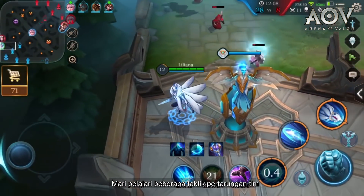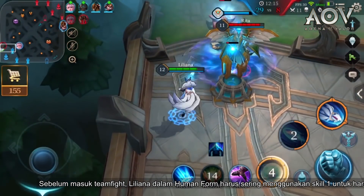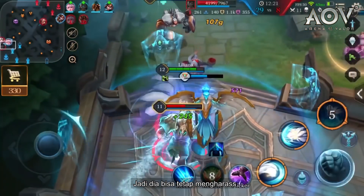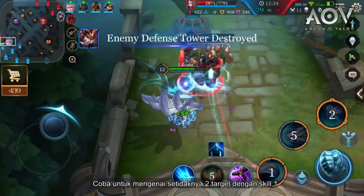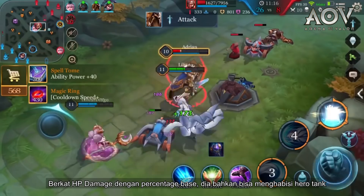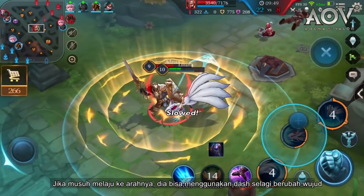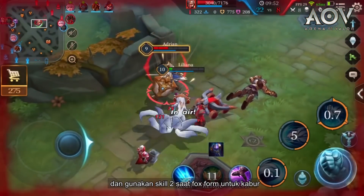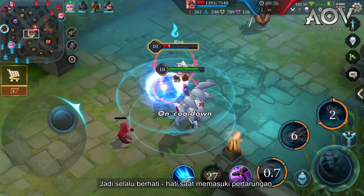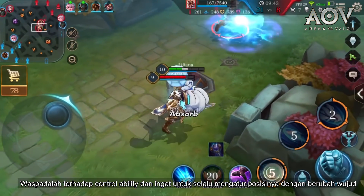For teamfight tactics: before entering a teamfight, Liliana in Human form should frequently use her first ability to harass. Be sure to get the Sage Golem buff to increase her mana regeneration so she can keep harassing. Try to hit at least two targets using the first ability, then switch to Fox form to get into the teamfight. Thanks to her percentage-based HP damage, she can even take down a tanky hero. If the enemy is charging towards her, use the dash while switching forms and the second ability in Fox form to escape. Liliana is squishy, so always be careful when entering a fight and adjust her position by switching forms.